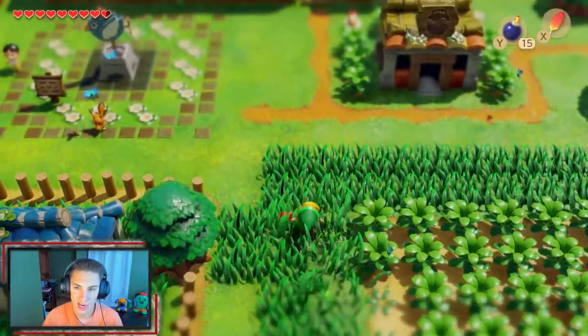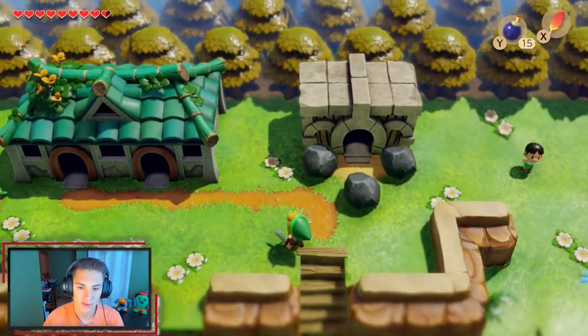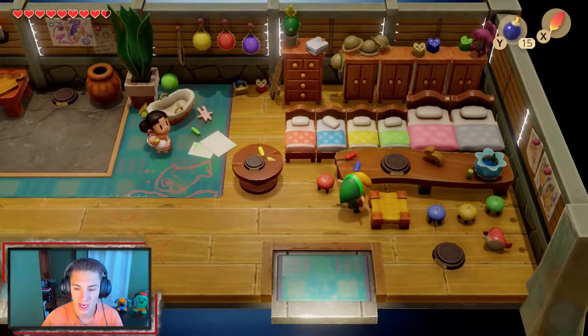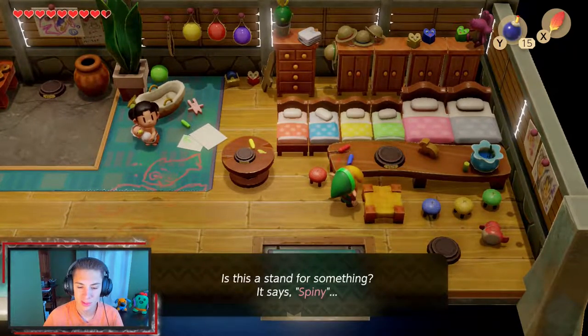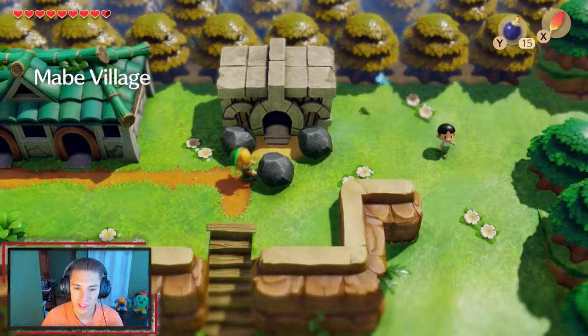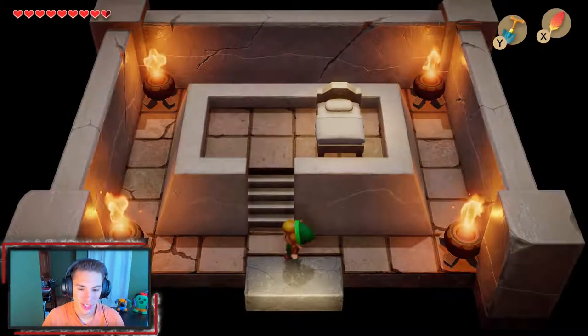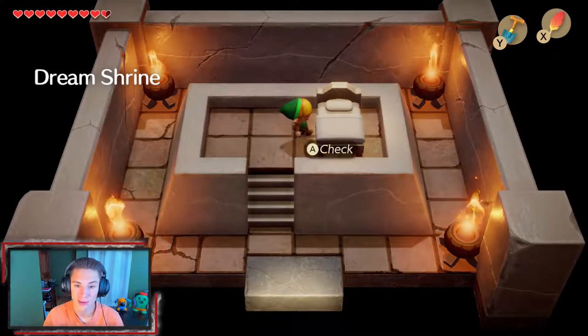We place the spiny figure on a stamp spot — it says 'Spiny, place the spiny figure' — looks really cool there. Then we make our way over, lift up some rocks, and head into the Dream Shrine. The Dream Shrine is where Link hops into bed, takes a nap, and we enter a little dream sequence — very cool.